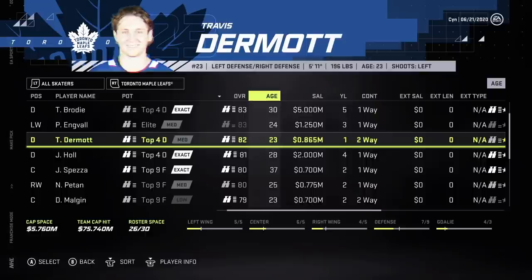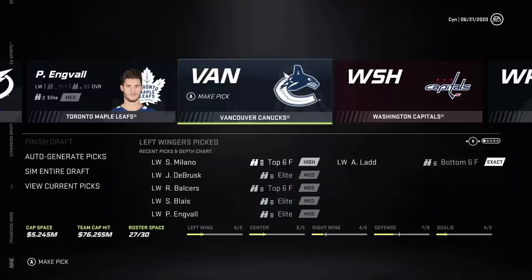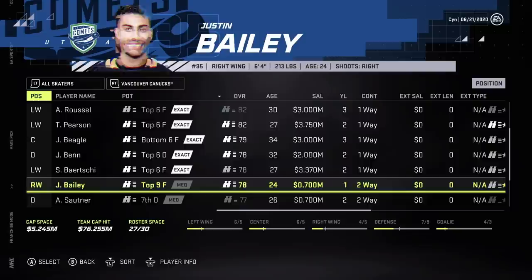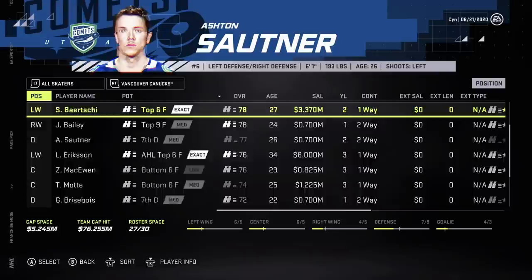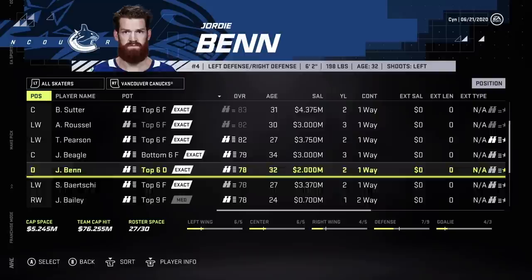Hmm, I don't know how good Engvall is but he's in a good location age-wise. Yeah, I think I'm gonna go with Engvall. That doesn't really help Toronto — they didn't have anything great exposed and they need offense more than anything. Brody, offense. Vancouver — nothing really great here.